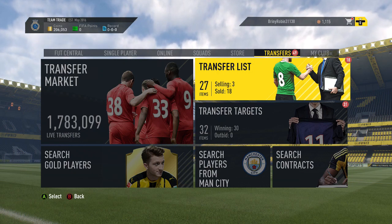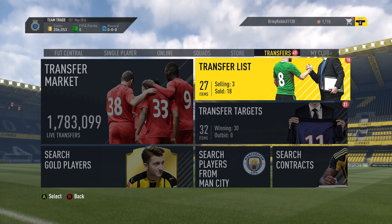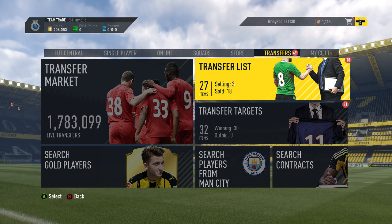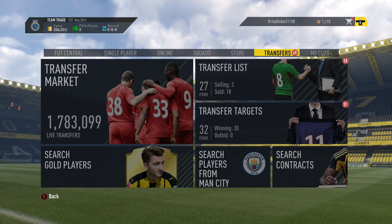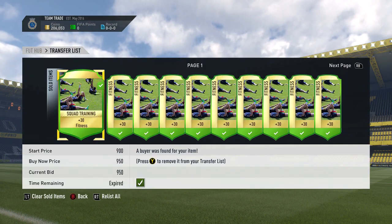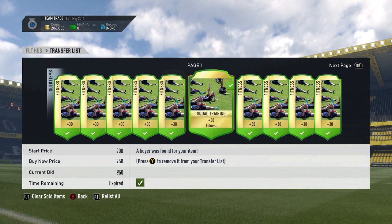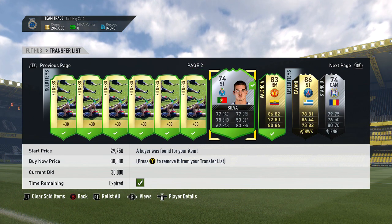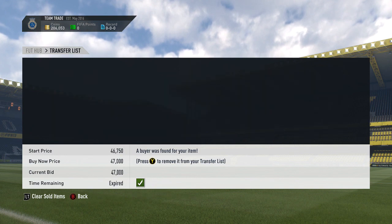What's up guys, Luke here again, welcome to episode 17 of Training to Messi — this one's going to be a live one. Let me go into my transfer list so you can see what's sold. As you can see, a load of squad fitnesses actually did sell, the silver sold, and as well as a Valencia. We've still got a few more players selling and I need to relist them.